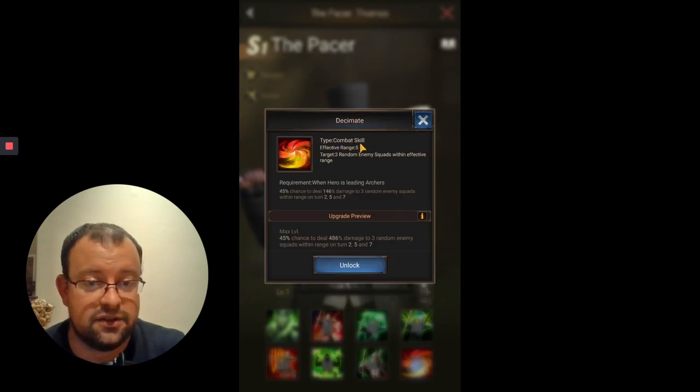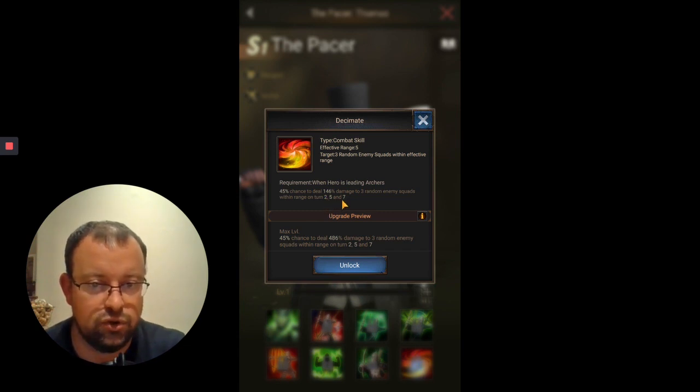On to skill 8 - his third hero-specific skill and his third direct damage combat skill. Effective range is 5, so it can target all three enemy squads even if he's on your back row. It targets all three random enemy squads within effective range. You've got a 45% chance to deal between 146% and 486% damage to the three random enemy squads within range. The only negative is it can only potentially occur on turns 2, 5 and 7 of the battle. So you've got a 45% chance three times in a battle - realistically it will work once a battle, twice if you're lucky. But the damage level is much higher than Ironhand and Lionheart.